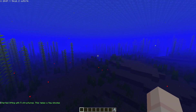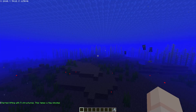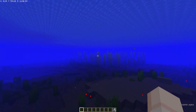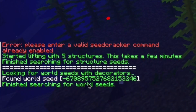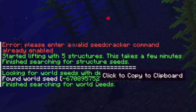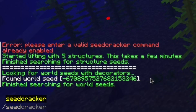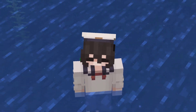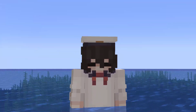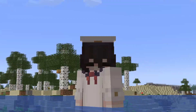I've explored for a while and now it says 'starting lifting with five structures.' This takes a few minutes, so you just have to keep exploring. And voilà — we already found a seed! 'Found world seed: -6708895 7.' You can verify it by typing /seed if you have creative or op — type /seed and look, these two are matching. You can do this on a server or any other Minecraft world and it will yield good results every time.